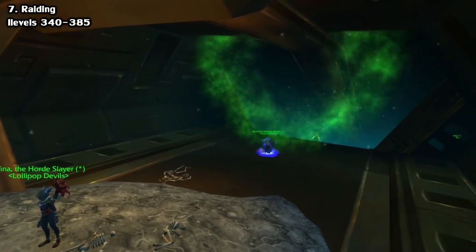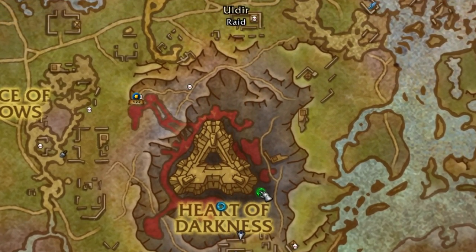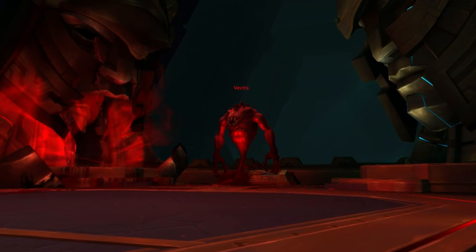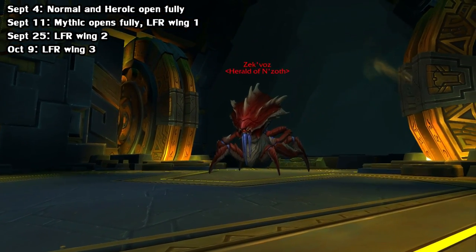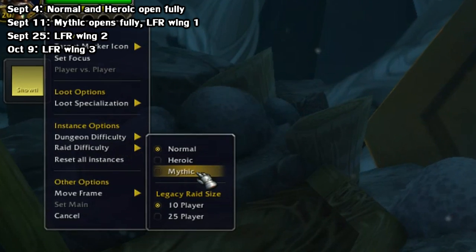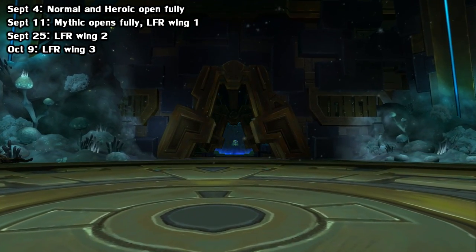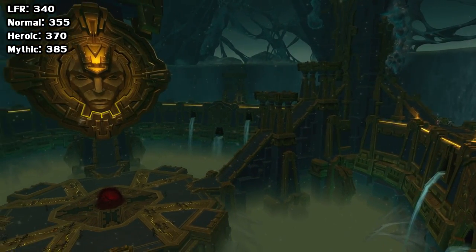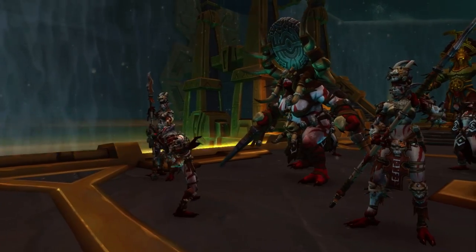After dungeons, we of course have raiding. The first one — and the only one out at the time this video was made — is Uldir, located in this giant blood pool in Nazmir. If you're watching near its release, they're staggering Uldir: everything in Normal and Heroic opened on the 4th of this month, and one week later Mythic mode opens along with Raid Finder Wing 1, then on the 25th Raid Finder Wing 2 unlocks, and finally two more weeks later, on the 9th of October, the third and final Raid Finder Wing unlocks. The iLevels awarded are 340-plus for Raid Finder, 355 for Normal, 370 for Heroic, and 385 for Mythic. You can do every difficulty, but only once a week.